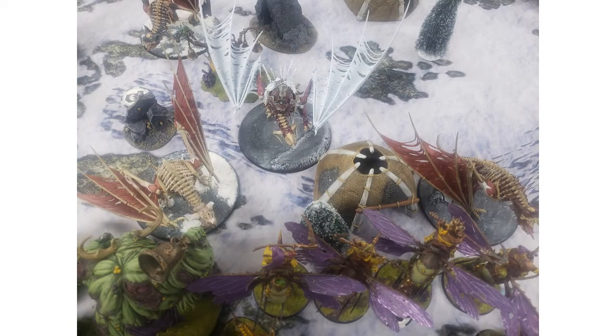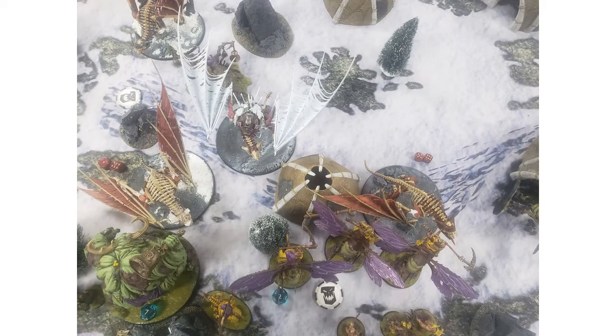After charges, he held back that Zombie Dragon and sent in both Terrorgeists — one into my unit of Pusgoils, one into my Great Unclean One. After the first round of combat, I lost one Pusgoil and did 11 damage back onto that Terrorgeist. My Great Unclean One took 7 damage and did 7 damage back to that Terrorgeist. Pretty decent overall. He didn't roll well — didn't get a lot of those big 6-Mortal-Wound bites, so that was good for me.